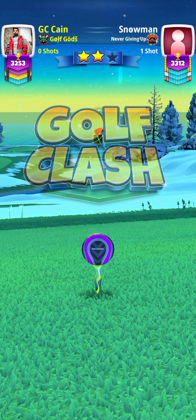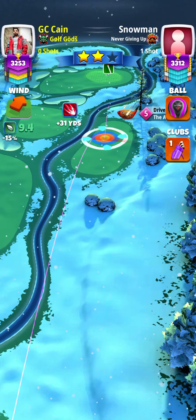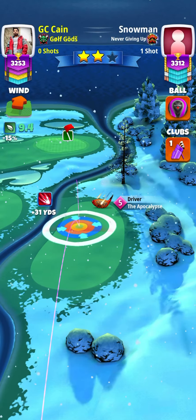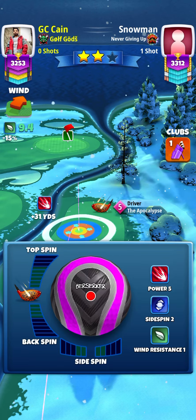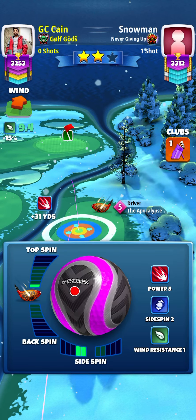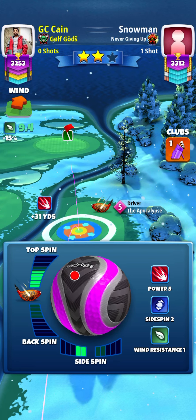Good morning everyone. This is a winter major tournament played in expert division, weekend round. For hole one we have a tailwind. I'm using a Top Five with a Berserker Ball blue ring. By the rough on the left, I use 4.5 topspin and two bars of left spin.